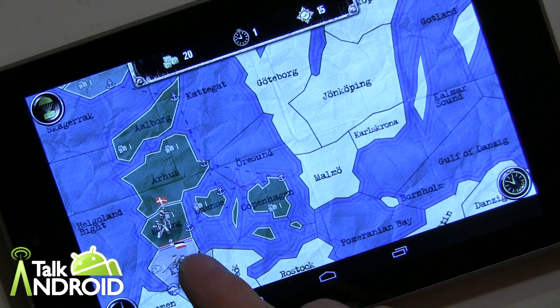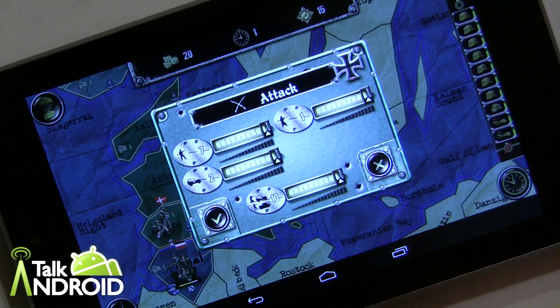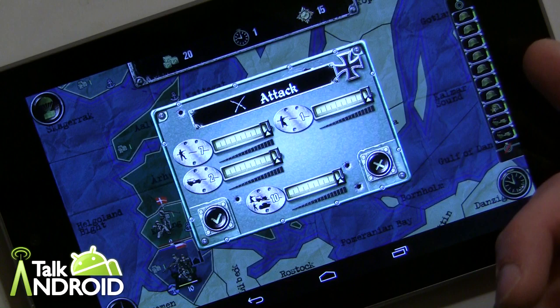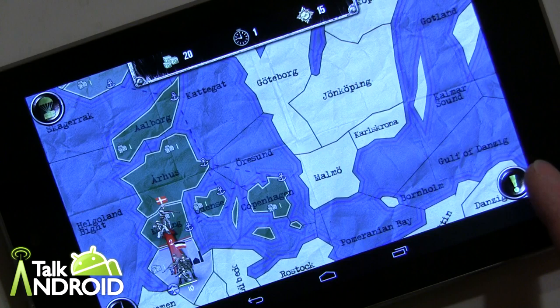I could literally attack them without worrying about losing. To attack, you simply tap your unit and then tap where you want to go — it will say 'attack.' You can also send over a certain amount of troops; we have different types, so I can leave some behind or go with all of them.